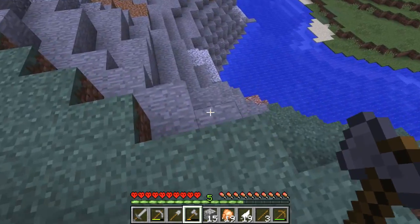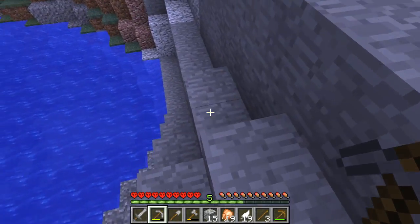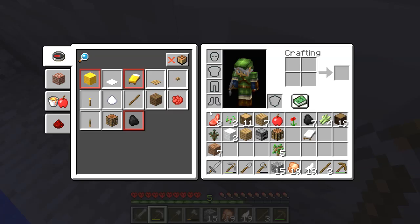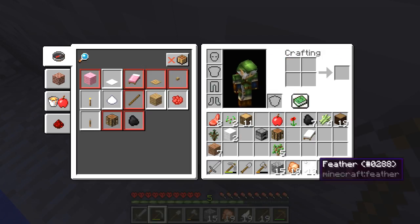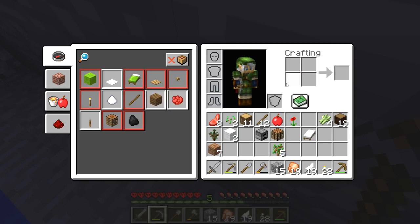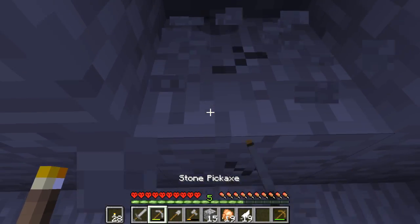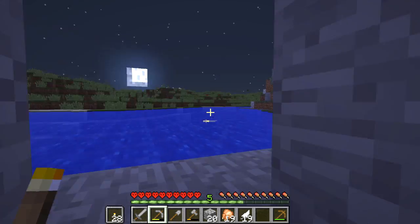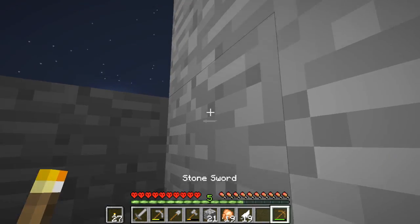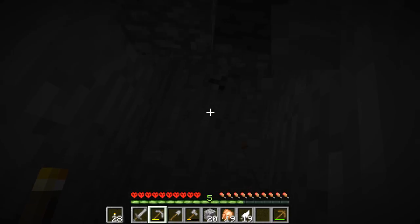We should probably just go down and enter down here and then dig down. Let's convert a bunch of these into sticks, convert all these into torches, put those there, and dig — and not get hit by a zombie on the way down.